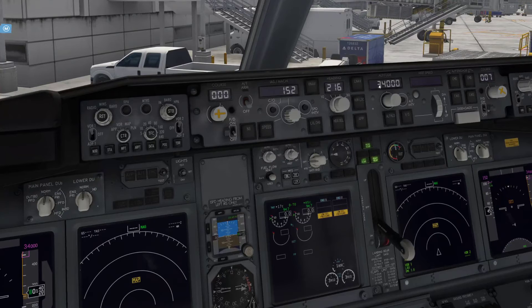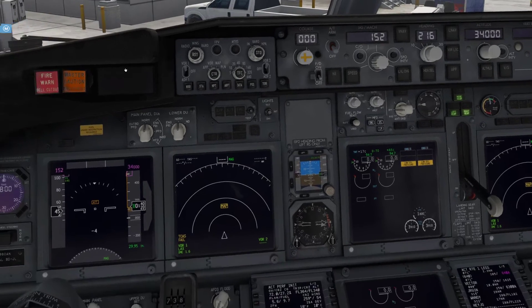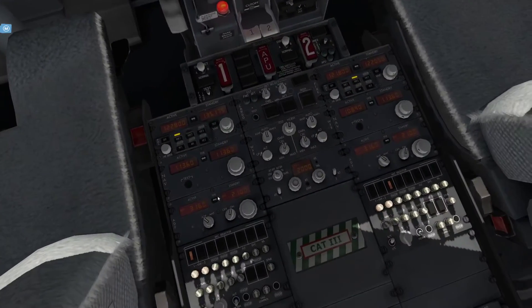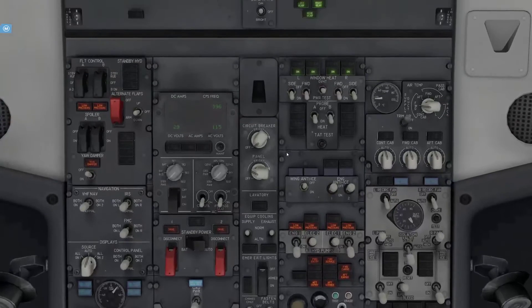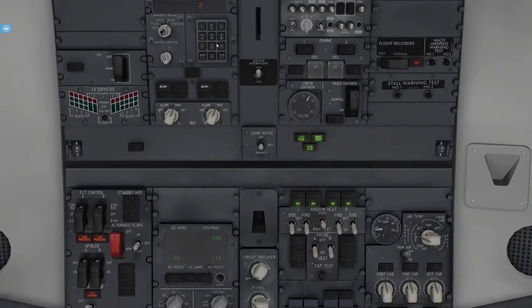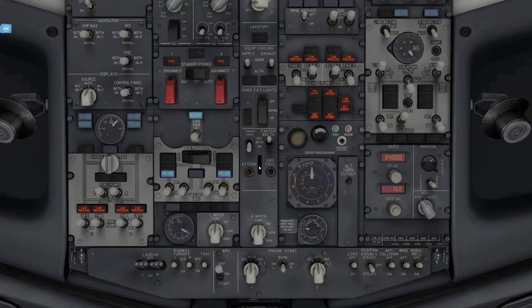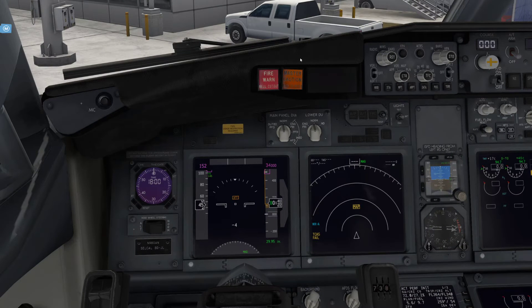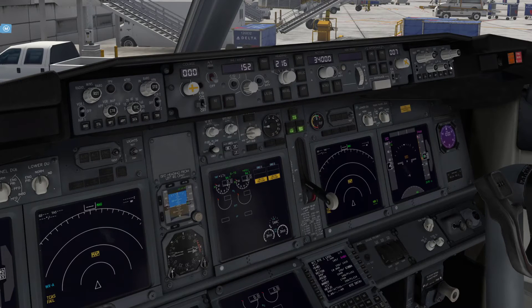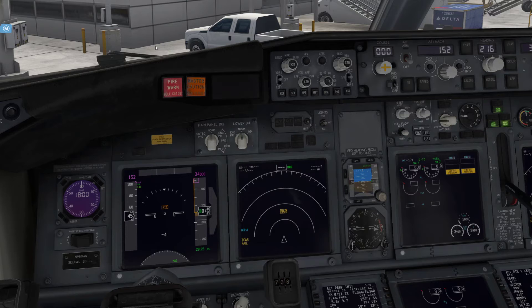We'll get our QNH entered - that's the air pressure, which is 29.95, get that to inches. Our V2 speed is 152 - enter that in here. Set up to 4,000 feet, or if cleared to a certain level from ATC you enter that. Set TCAS to 2,000 if you have no ATC. In the meantime we'll get the seatbelt sign on, and we can get our weather radar on. We'll wait for the IRS to align - about two minutes until it aligns.